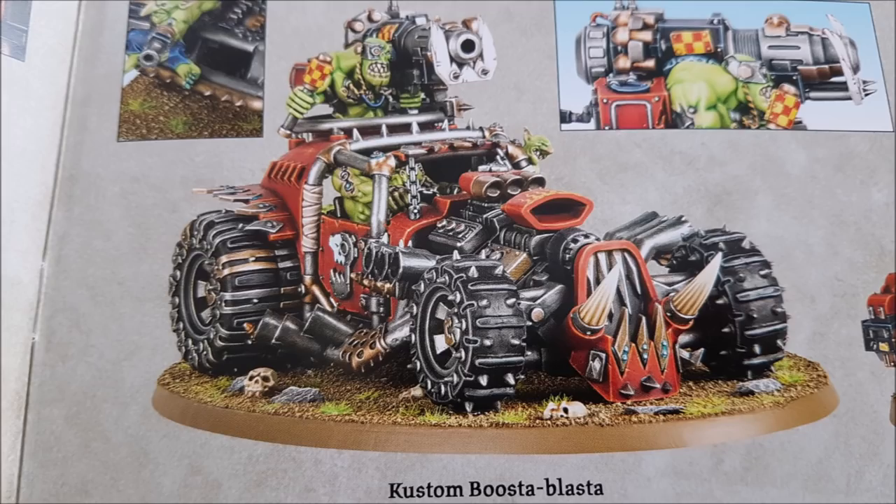That got me thinking — what else is toughness six with eight wounds and a 4+ save? Killer Kans come close, and Dark Eldar things tend to be toughness six with a 4+ save, but they can be hard to hit or have invulnerable saves so they're not exactly resilient. The Dragster and the Booster Blaster can come in squads of one to three.